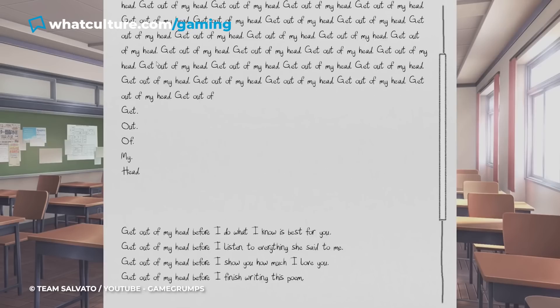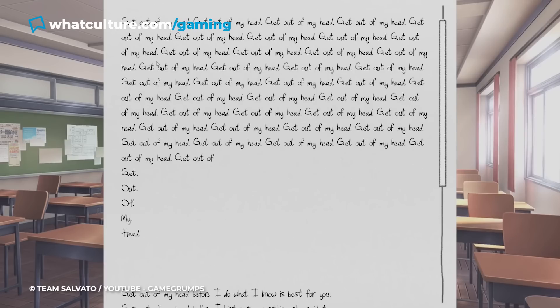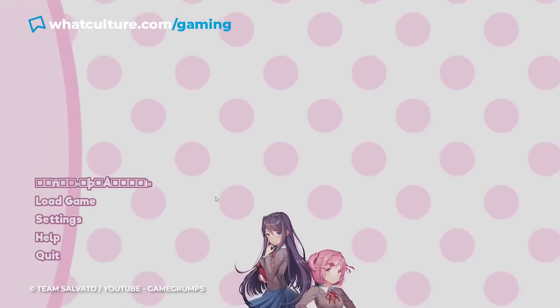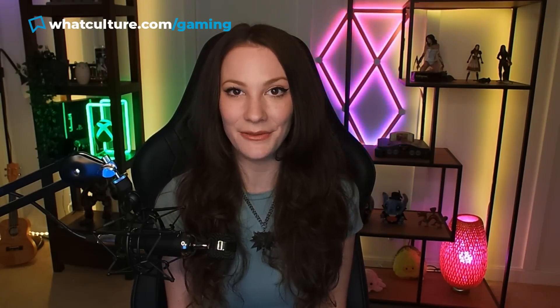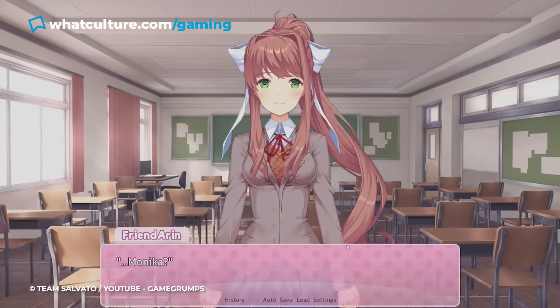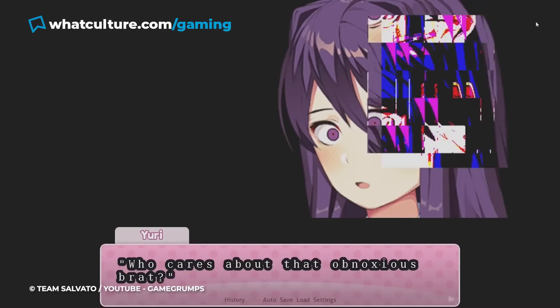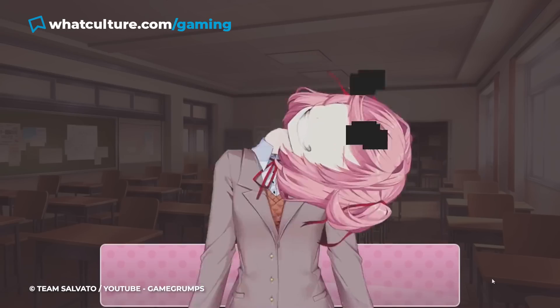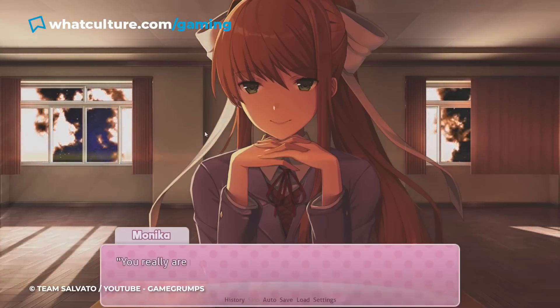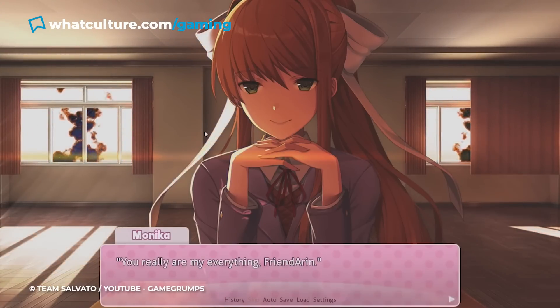We won't spoil too much of the plot, but about halfway through, one of the characters does something awful, and the game abruptly ends, kicking you back to the main menu. On top of that, your save files are completely corrupted and deleted as well. Upon restarting the game, that same character will be completely missing, and somehow the game's characters don't know anything about her existence at all. The game also starts slowly corrupting throughout, and more and more unnerving fourth-wall-breaking antics happen until the game's conclusion. Doki Doki literally takes everything you've learned on your first playthrough and throws it out the window.